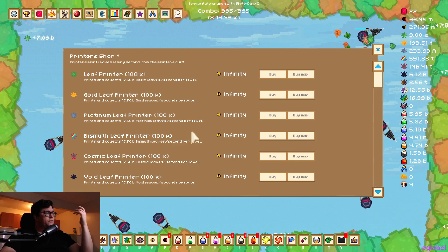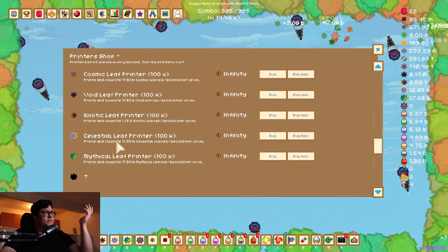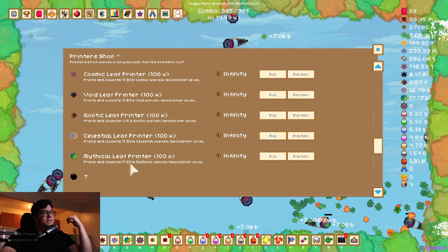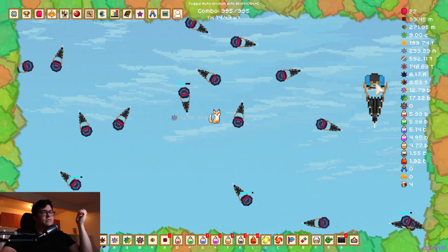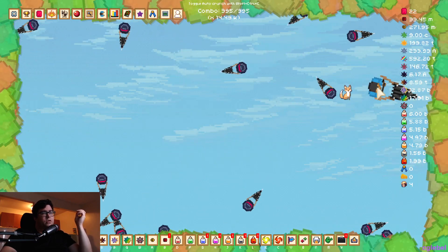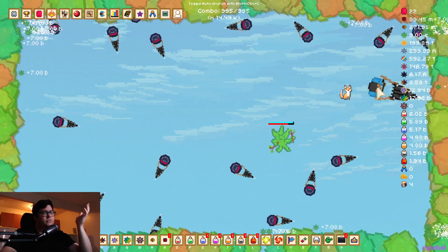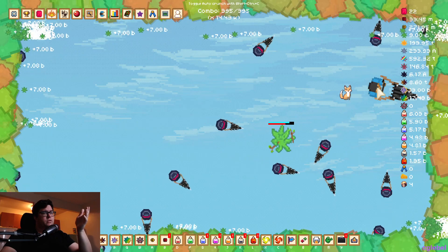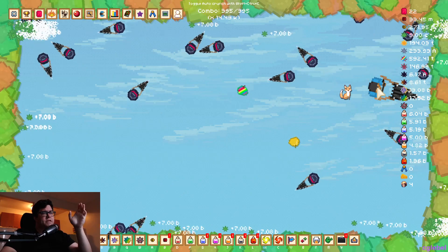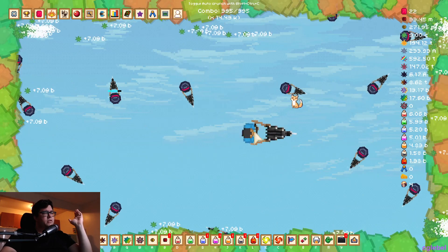At a hundred thousand printers, your celestial and mythical leaves are producing 17 million per second. Looking at the leaf count, both are going up at the same rate — there's a 0.43 difference between the 13 and 17 million rates, and that difference is static.